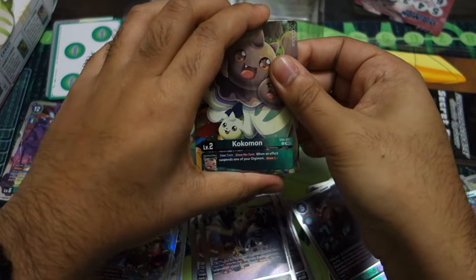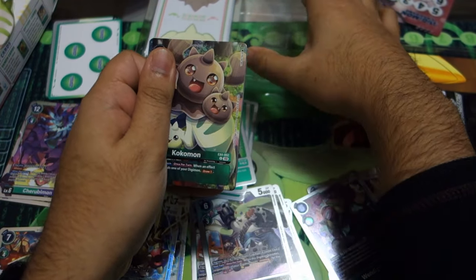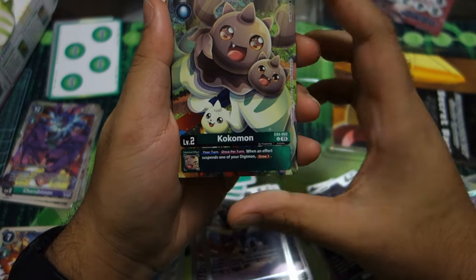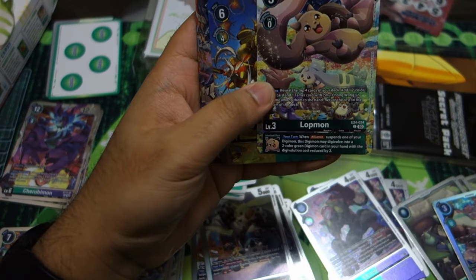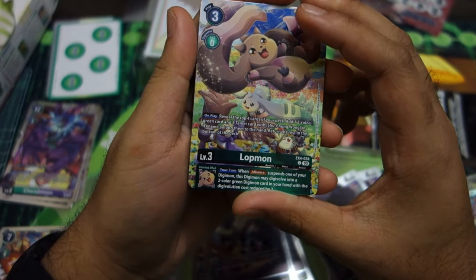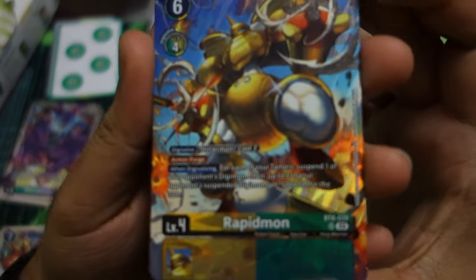Now we have our ten bonus cards. We have EX4 Kokomon with this adorable art — it struggles everything and is really good for Bloom Lord or just Alliance. Its effect spends to draw one — such a good generic green card. And Lopmon EX4, so adorable — it's the Terriermon effect but Lopmon themed.